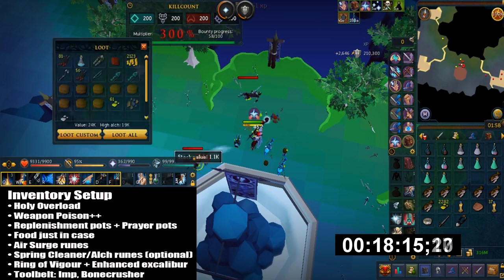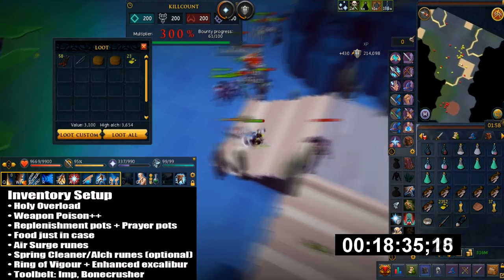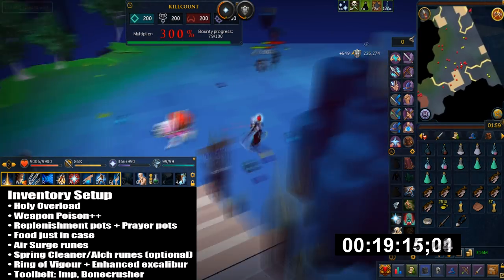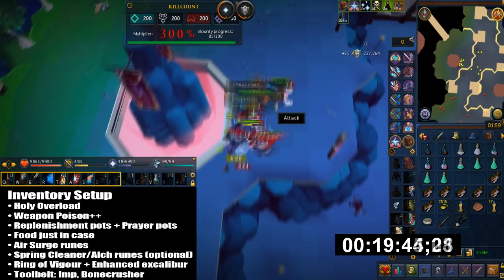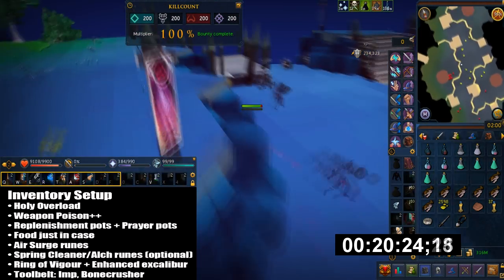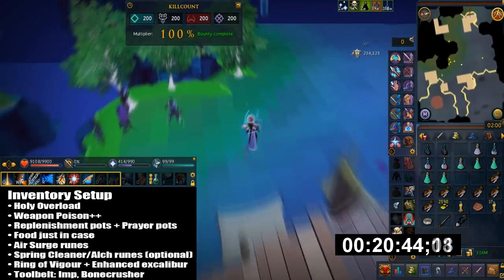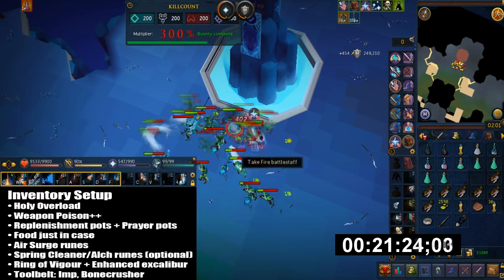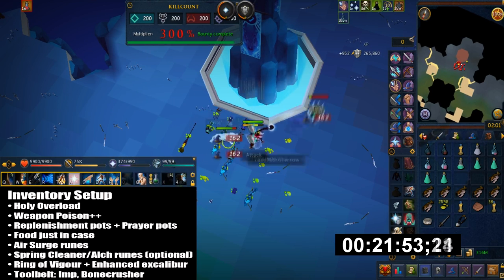You may want to bring some food just in case you can't survive. I have Air Runes for Air Surge. You can bring a Spring Cleaner alongside Alch Runes to make some profit. There are also a couple of helpful items you can bring, such as Ring of Vigor or Enhanced Excalibur. In my Tool Belt I have a Bone Crusher and a Charming Imp.